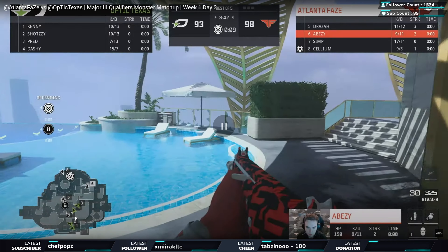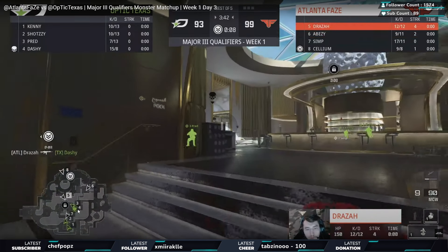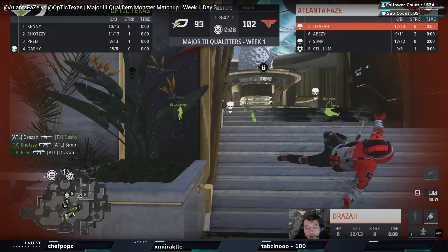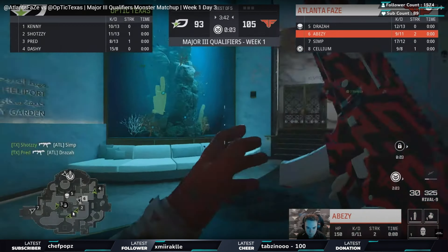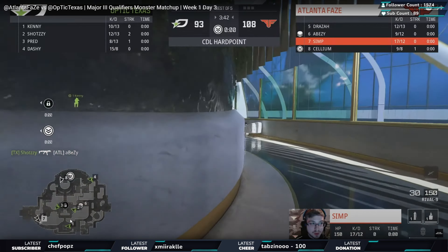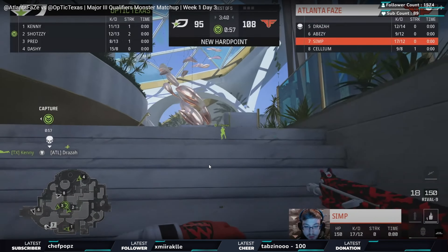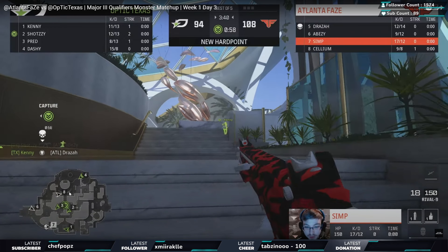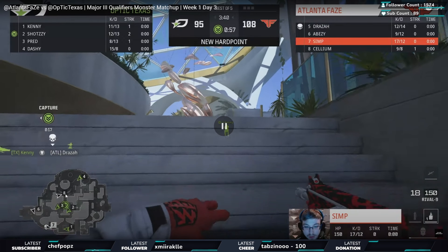That is an excellent break from Optic Texas - almost a flawless break. Two sets of two: Kenny and Shotzzy, then Dashi and Pred. Look how they play this - Dashi gets taken out but straight away Pred gets the trade. Meanwhile Kenny and Shotzzy used their numbers on the rotation, basically four versus two, got the first trade, killed the second. During this time Abisi just needs to be a little bit patient. He goes through by himself with no one with him - Abisi dying now causes a real timing issue for FaZe because now Cellium going through trying to pinch doesn't have the map control to make it work.